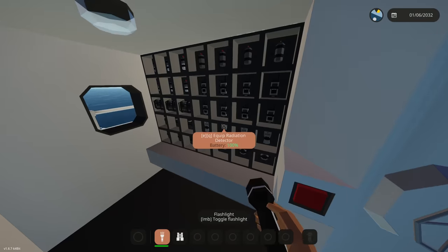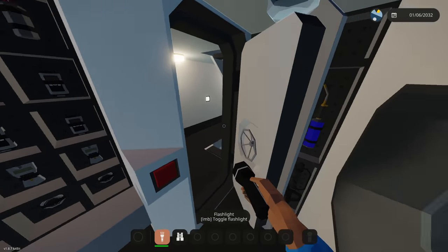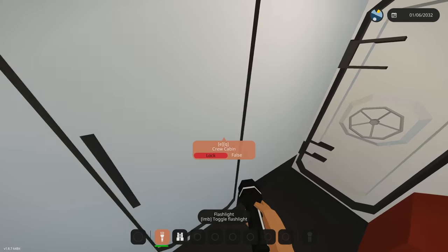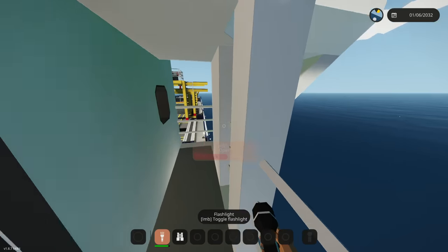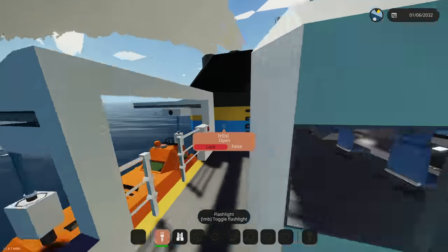Over here is the radio equipment room. There's a whole bunch of radios — is this a thing in real life, they just have a room full of radios? It looks really cool though. I think this is our lifeboat deck right here.